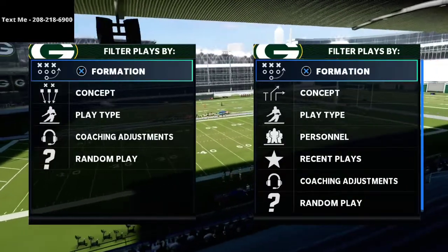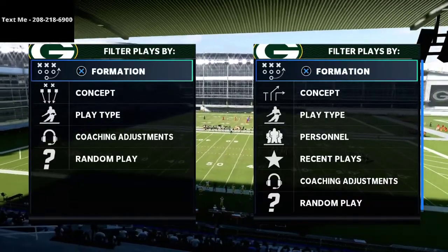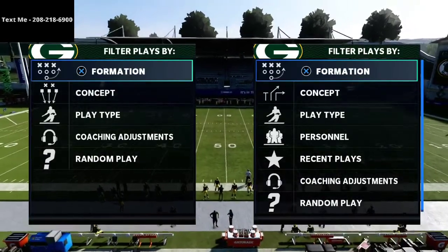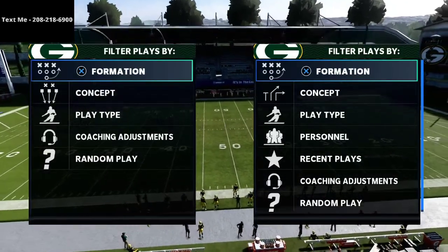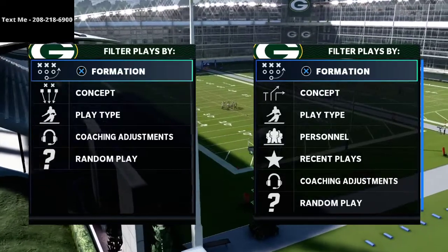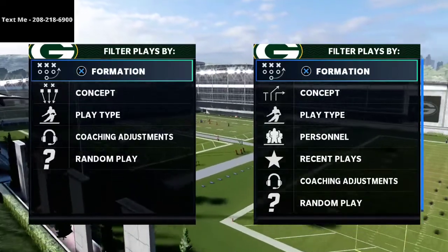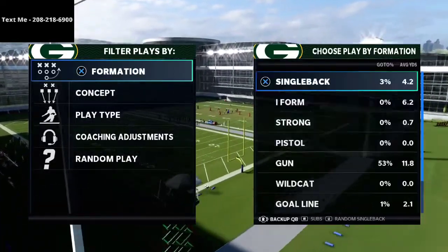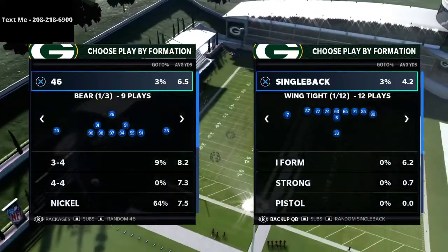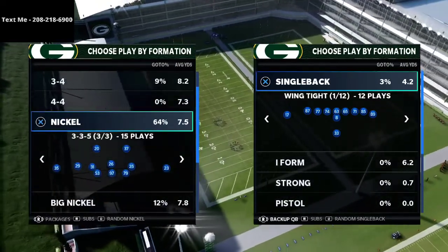That number is in the description and in the top left corner of every video. The exclusive playlist has one to two hour video breakdowns on formations like the Strong Close, Gun Bunch, Trip Side, U Trips, A Slot Offset, Split Close, Big Nickel Over G, and the 3-3-5 Wide, plus many others — about 15 videos total with a new one added every week. Just text the word Madden and it will automatically send you the playlist.